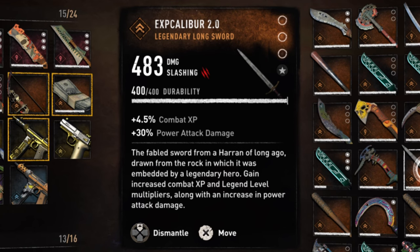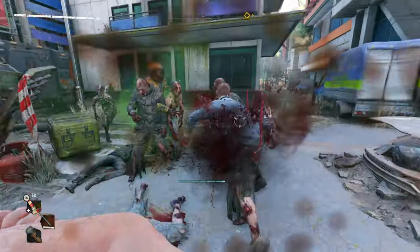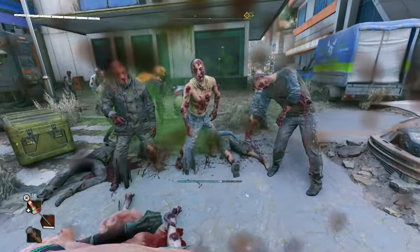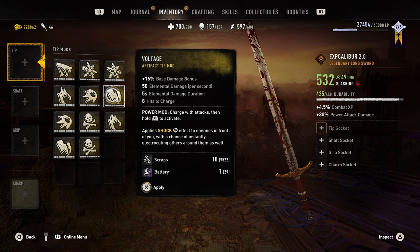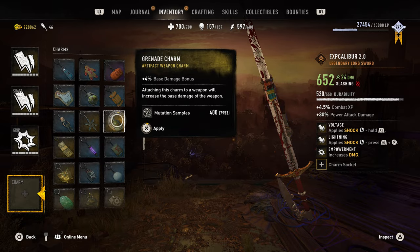With the Mark II, you don't get the blueprint — you get the weapon itself. To be honest, it's kind of a disappointment. The base damage is very weak; all you get is about 4.5% combat EXP and a 30% damage increase on a hard swing. When you swing it at a group of enemies, it doesn't cut through all of them like a long sword would — it just stops midway. It does have 3 mod slots and a charm slot, but even with every upgrade to increase damage, it's still too weak to use.